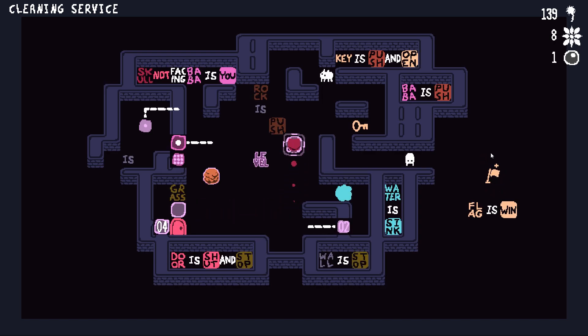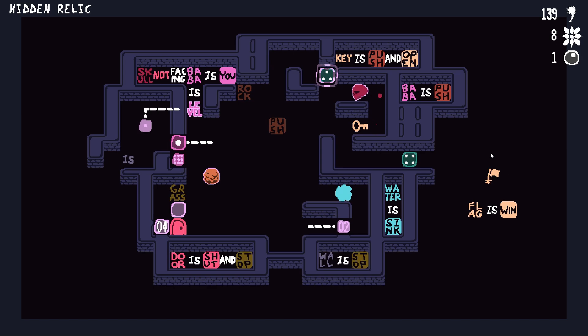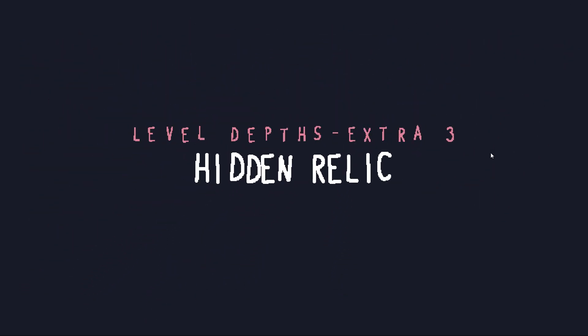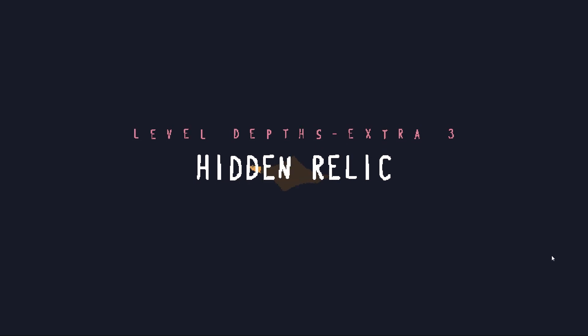What was I up to? Okay, so we're gonna say Baba is level now, which will allow me to push the key into the door. I wasn't ready - now damn it - all right, I guess I'm doing this level. Didn't mean to but now I'm doing it. Hidden Relic.